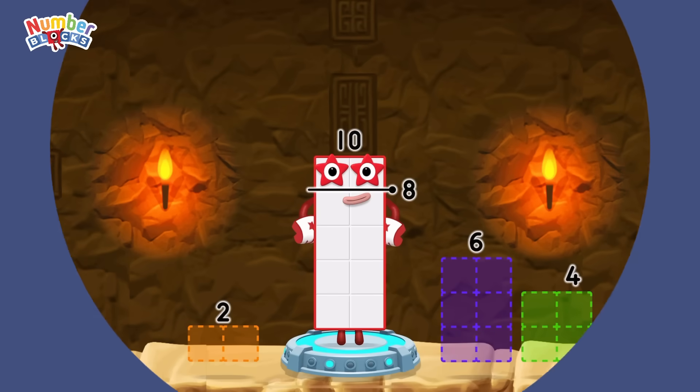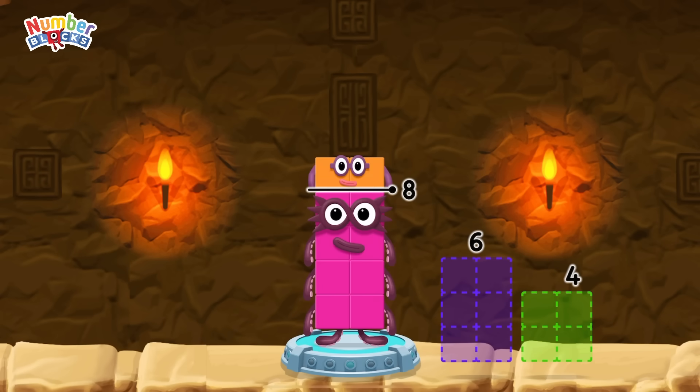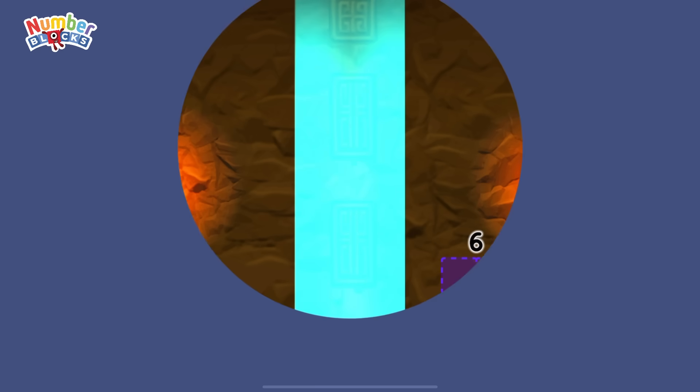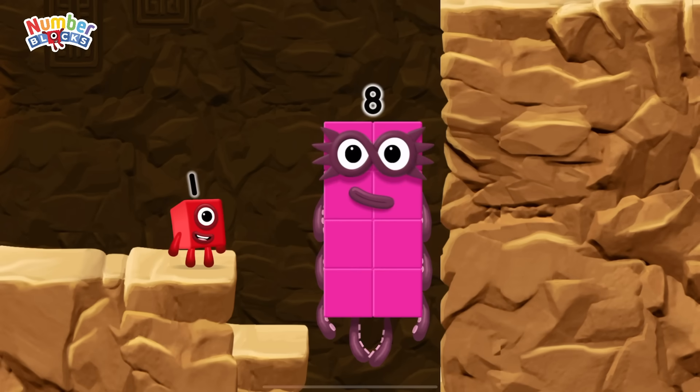Take number blocks away from ten to leave eight. You got it! Ten minus two equals eight! Eight! Great!